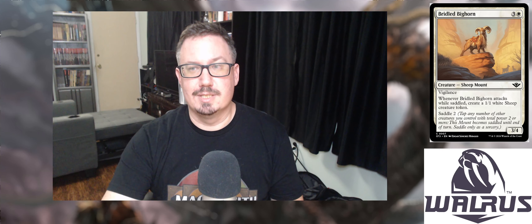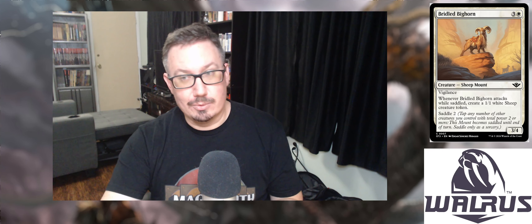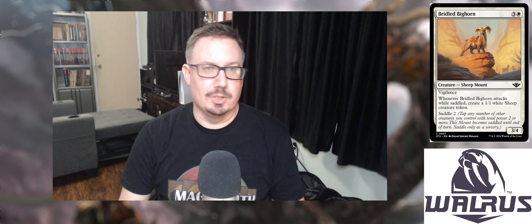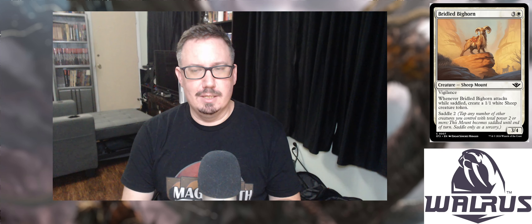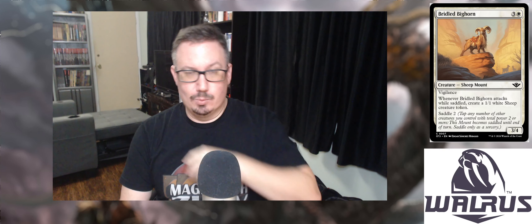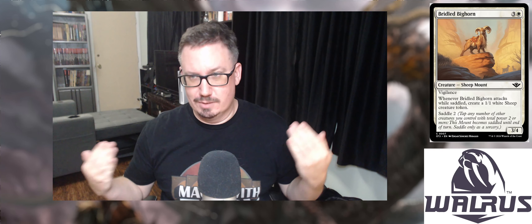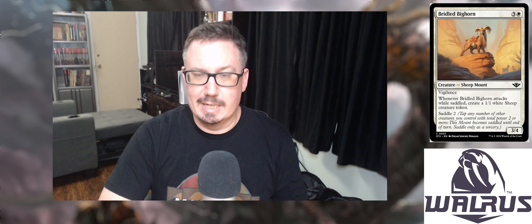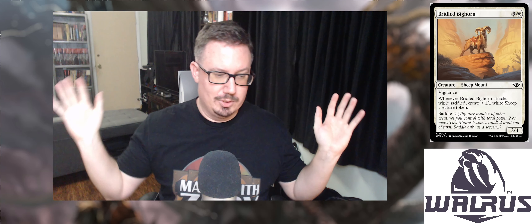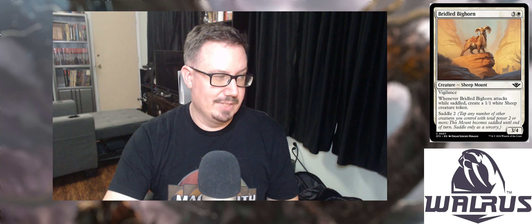Next up, we've got Bridled Bighorn for three and a white. It is a Sheep Mount creature that's a 3/4, has vigilance — which I love — and whenever it attacks while saddled, it creates a 1/1 white Sheep creature token. You saddle it for two. Saddle is pretty similar to Crew for artifact vehicles; the difference is when you saddle a creature it gains an extra effect. I love go-wide strategies in Limited, and this just helps you go even wider. I have a thing for token decks — one of my favorite EDH decks is Maha, going wide with tokens then dropping a Craterhoof Behemoth and swinging for the win. How can I resist a card like this? It's a no-brainer.